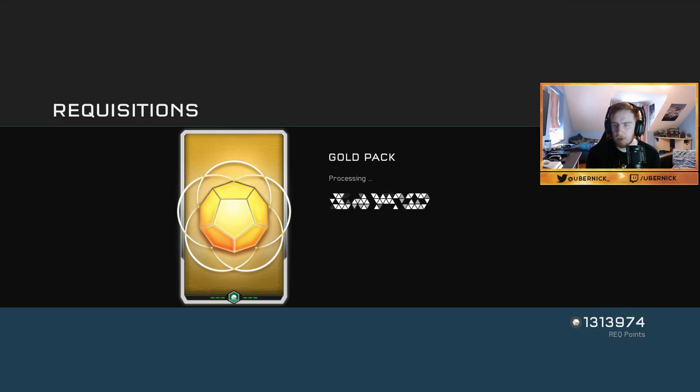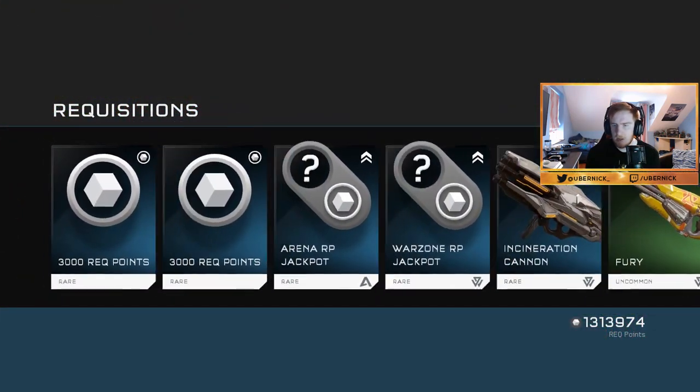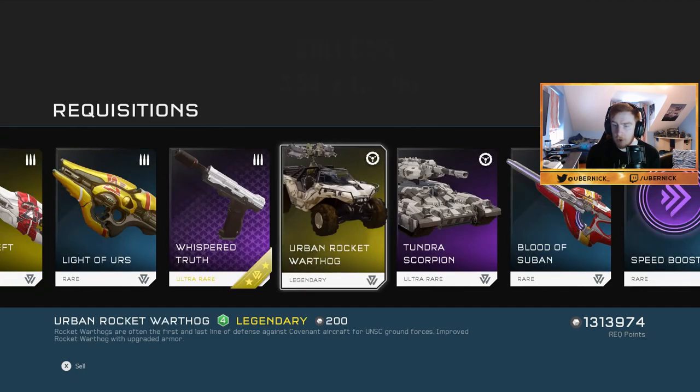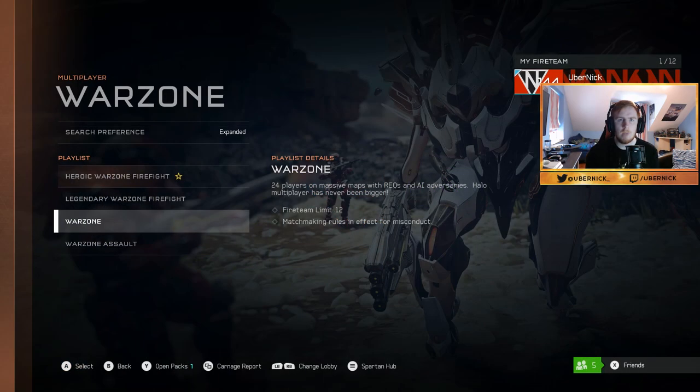Pack number two — we got the Instant Cannon, the Fury Ghost, Chris Left Hand, Light of Yours, Whisper Truth, Urban Rocket, Warthog, Tundra Scorpion, a Blotsy Ban, and a Speed Boost Three. Now that I've opened both packs, you're probably thinking: Nick, what was the point in that?